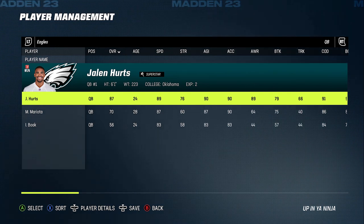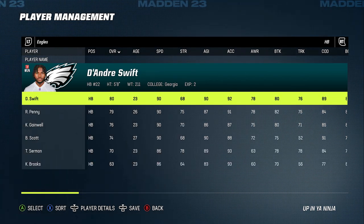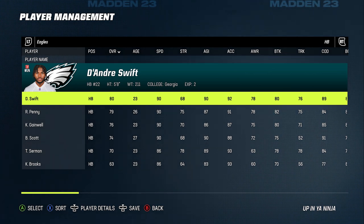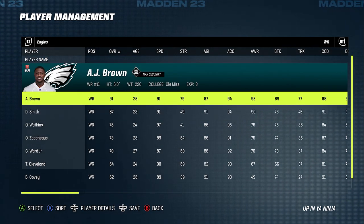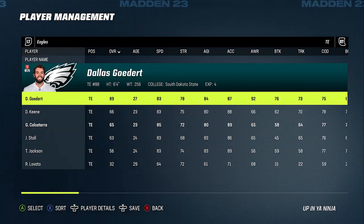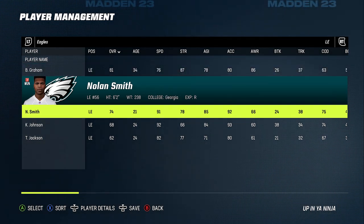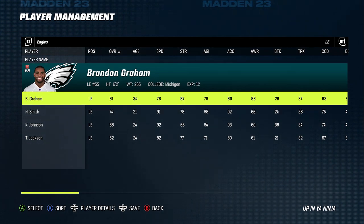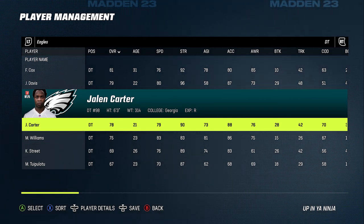Last but not least I had to have my Eagles in there — I couldn't have been happier with the draft. Hurts is coming back. They added DeAndre Swift at running back, who gives them their first serious receiving threat at that position in a while. Penny is a good addition too. The receiving corps is pretty much the same overpowered group: A.J. Brown, DeVonta Smith, and Quez Watkins at 97 speed. Dallas Goedert is still one of the best tight ends in the game, and the offensive line remains one of the best. On defense they added Nolan Smith, a 4.3 forty guy coming off the edge with serious speed. And at defensive tackle Jalen Carter will probably be the highest-rated rookie in the game.